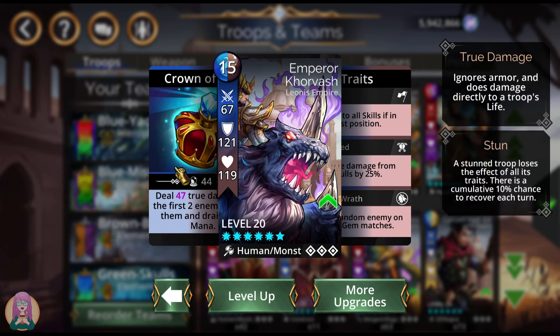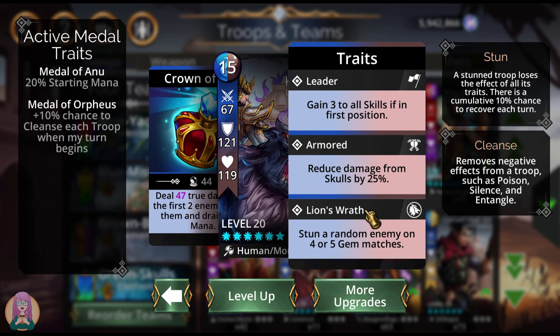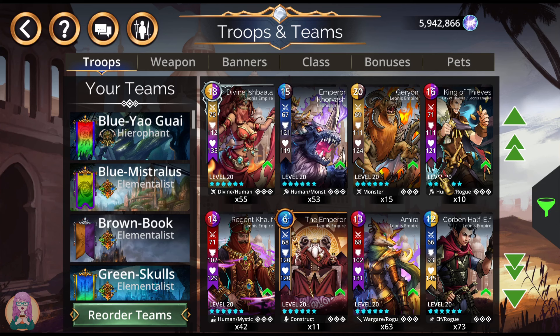Emperor Korvash is going to do true damage to the first two enemies only, stun them, drain their mana, and stun a random enemy on every four-plus gem match. The stun is great. It's not as useful now that Elementalist exists, but it's still a good troop that I hardly ever use — but he is a good troop.